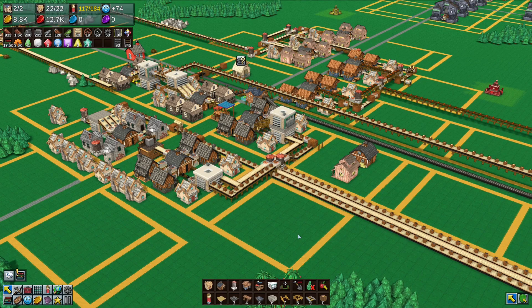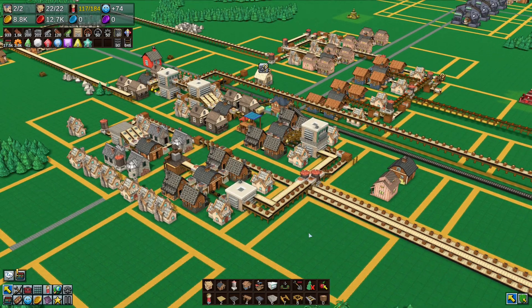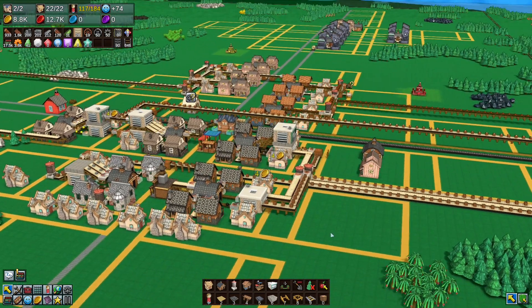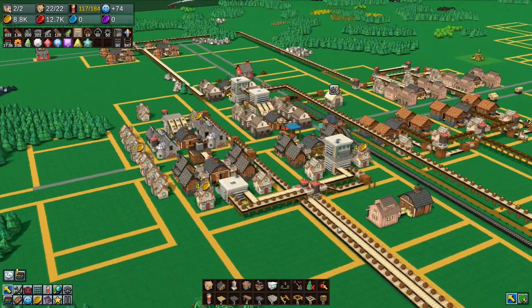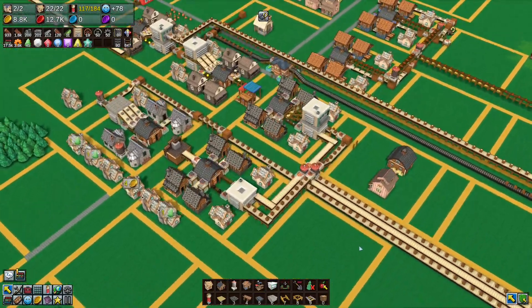Evening all and welcome to episode 28 of season 8 of Factory Town, where we've had an update — mainly a visual update and a few tweaks and changes, and a brand new menu. The visual update changes the game to look more isometric.